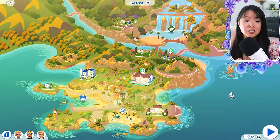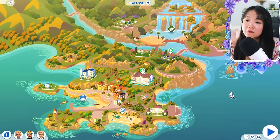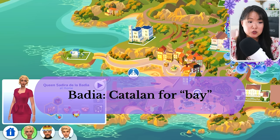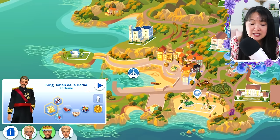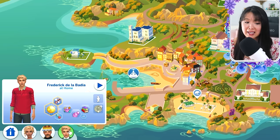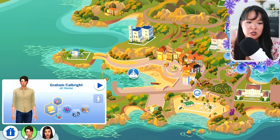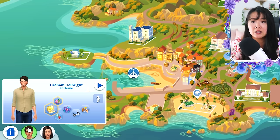Next we have our former Brindleton Bay Kingdom, now known as Tartosa — Brindleton Bay is just an area within Tartosa now. Their royal family's last name has been changed to De La Badia; Badia is Catalan for 'Bay,' reflecting the historic connection to the Bay Area and Brindleton Bay. We have King Johan, Queen Sidira, and their son Crown Prince Frederick, who is in a serious relationship with his long-term girlfriend Jessica — she still lives with her family in Sulani, but they are also talking about getting engaged soon. Their youngest daughter, Princess Molly Grace, lives very close by with her fiancé Graham Calbright — whose father is the former Prime Minister of Windenburg. Their wedding is going to be in about the third episode of the season.